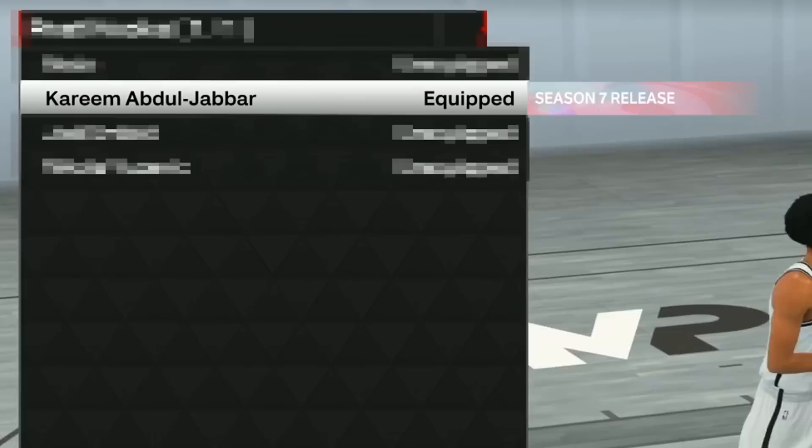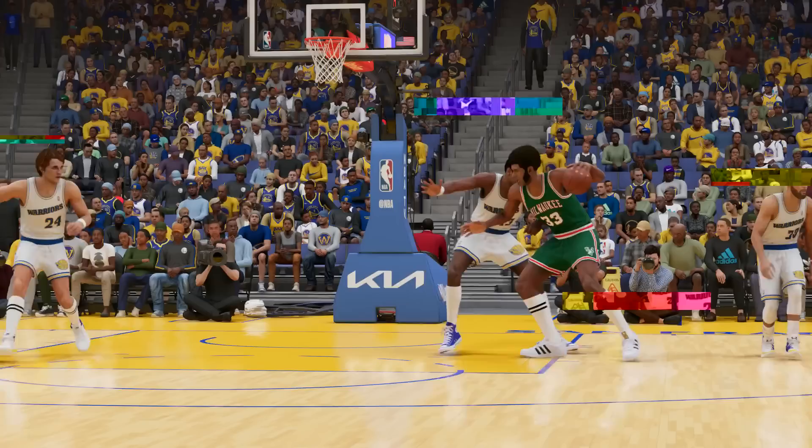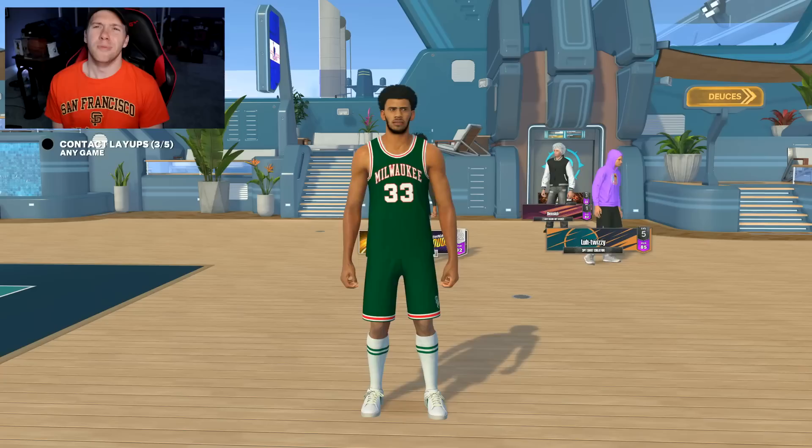Other than mascots being put in the game, the only other thing I was excited about was the Kareem Abdul-Jabbar post hook finally being in Season 7. So I thought today we are going to return with the Kareem Abdul-Jabbar build, test out the most overpowered move that held the scoring record for over 20 years, and see how well it does in 2K.